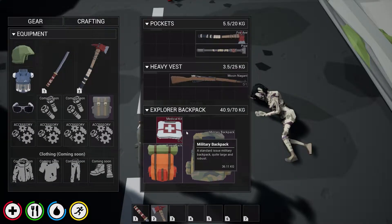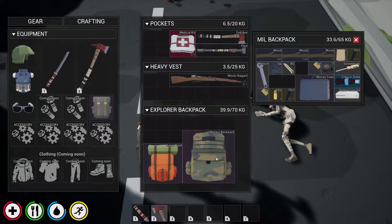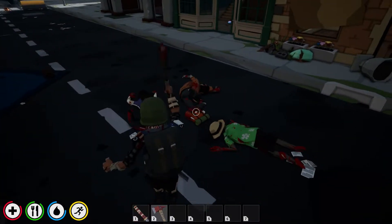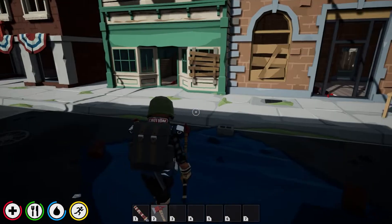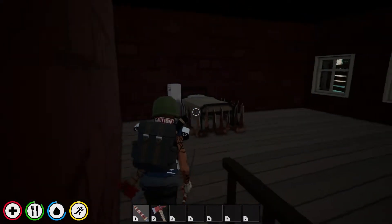That thing just spawned right in front of me. I'm trying to do stuff, I'm trying to get my stuff situated. These guys are being nuts, they're wild. I don't feel very safe — because this isn't my base.